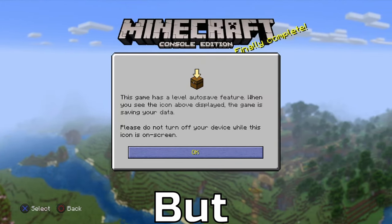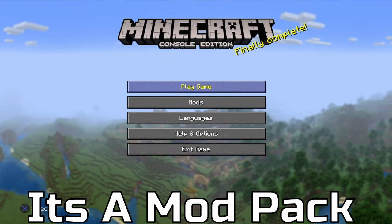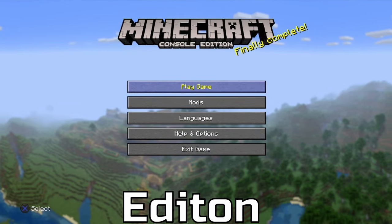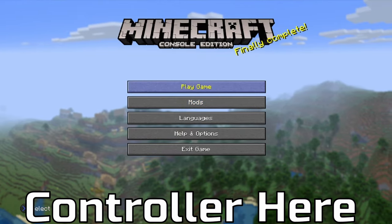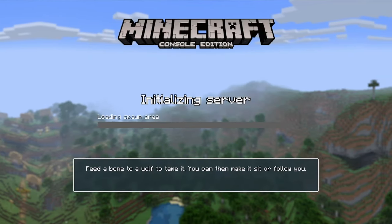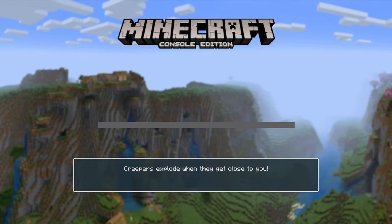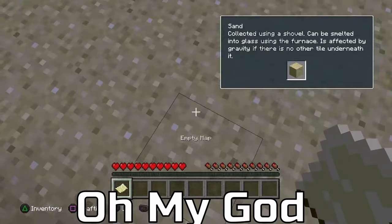This is Java Edition but may not seem like it because it is a recreation of Legacy Console Edition. It's a mod pack that makes Java Edition look more like Legacy Console Edition in the newer versions. I can actually use my controller here, which is kind of crazy, and it looks so much like Legacy Console Edition — if you showed me this I feel like I would think it was Legacy Console Edition.